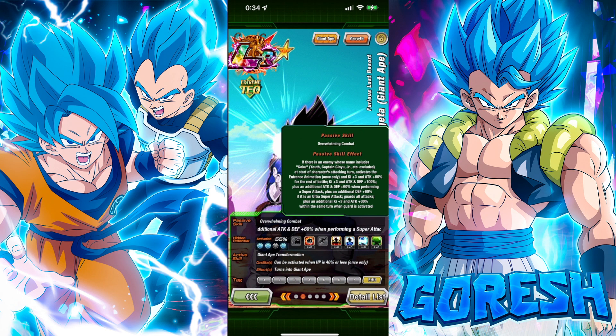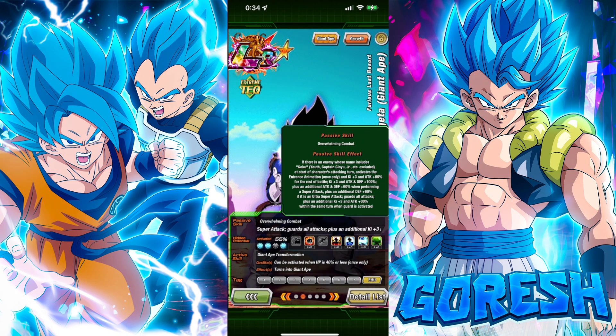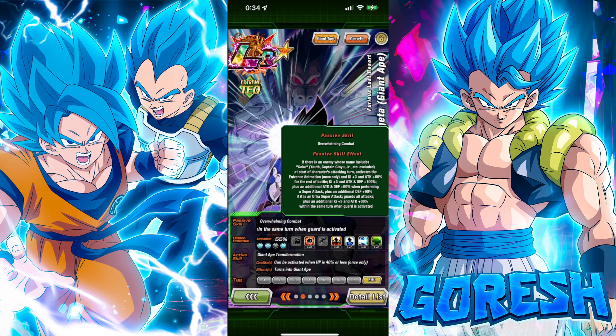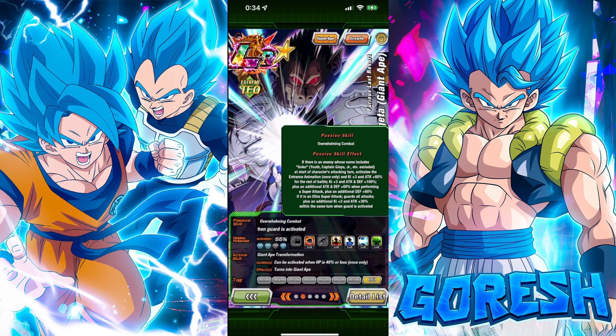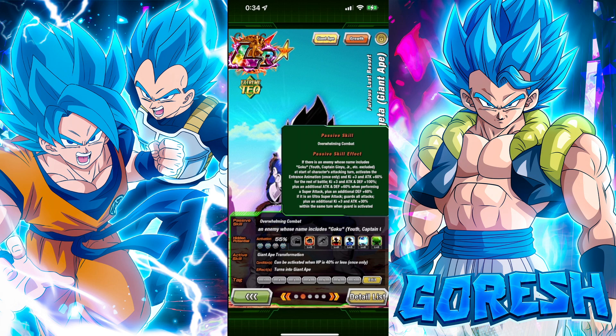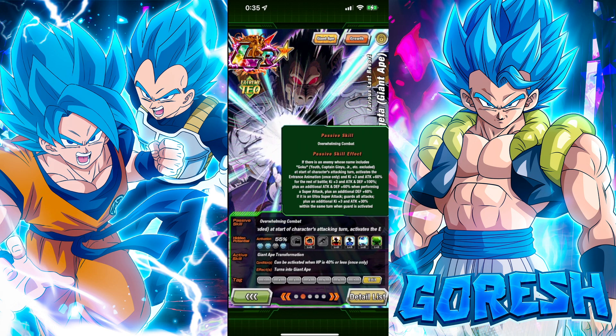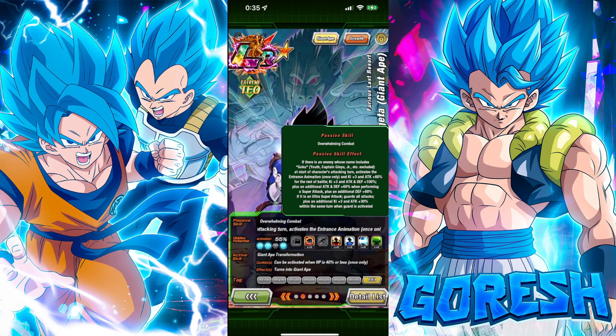His passive is Overwhelming Combat. If there is an enemy whose name includes Goku at the start of the character's attacking turn, he activates the entrance animation once only, and gets plus three ki and attack plus 60%. He does gain 10% less attack than Goku does for fighting the opposite character — Goku gets 70% attack whereas Vegeta gets 60%. The reason is that Goku is infinitely more common than Vegeta, but why intentionally lower that?